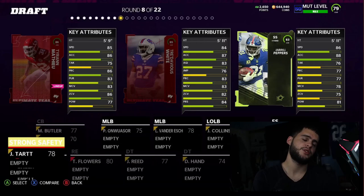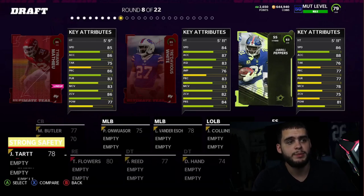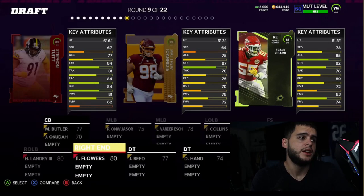Next we have Jabril Peppers, who's going to be a budget beast at 83 overall — 86 speed, 88 acceleration. He's going to be pretty good on a budget team with 81 hit power. Put him at linebacker and he's a really good LB safety build at 5'11". He's probably a good user linebacker, not fast enough to be elite, but he's free from your weekly packs so he'll be cheap.